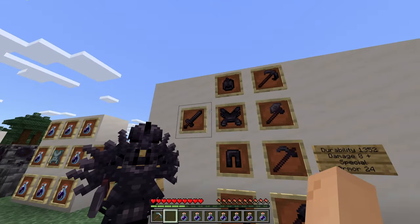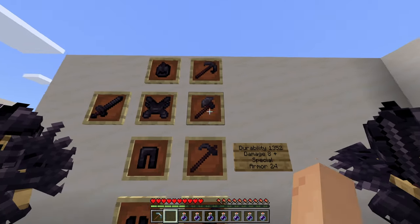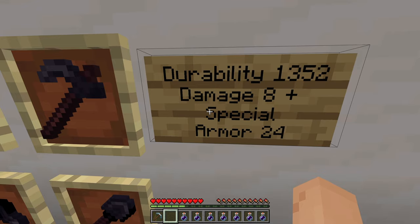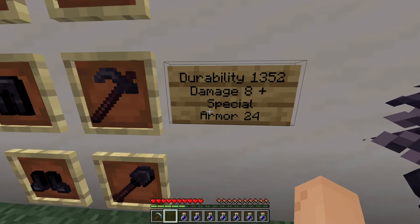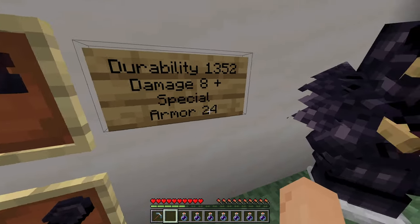You can craft everything in the dark steel set that you can in the regular steel set: sword, helmet, chestplate, pants, boots, pickaxe, axe, hoe, and shovel. This set also has a durability of 1352 per piece. Damage is 8 plus with a special ability I'll show you, and this armor value is 24.